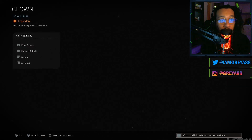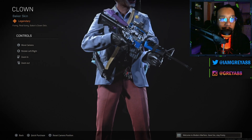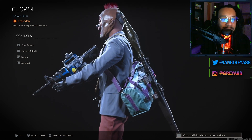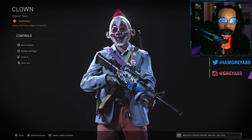First up we have a Baker skin called 'Clown.' I'll give you guys a full up and down here. I like the pins that he has on his blazer and on his backpack — it's all about money and stuff, kind of like little jokes that say 'I love money.' There's a full 360 there for you guys if that's something you're interested in.